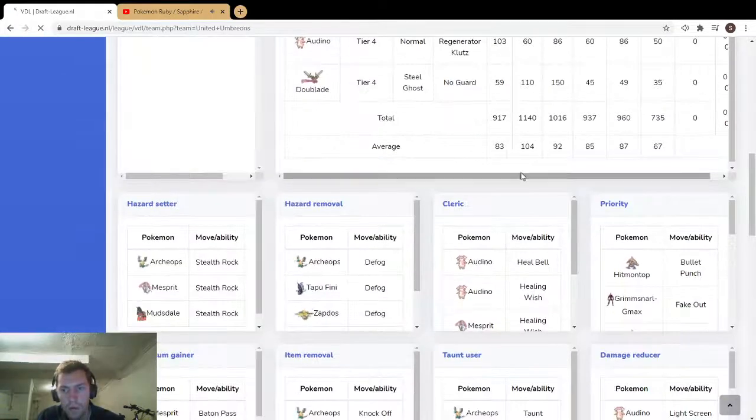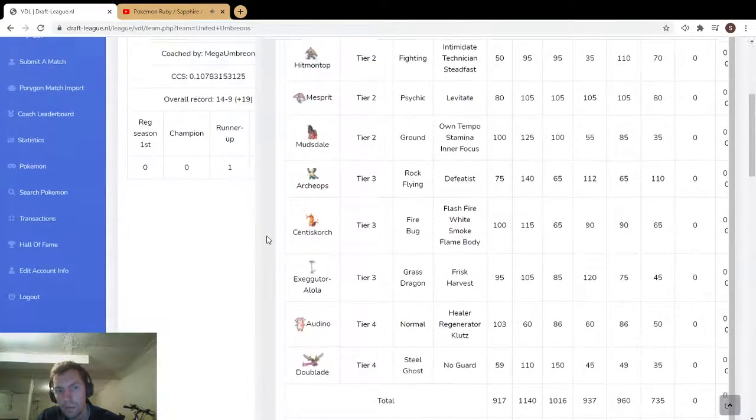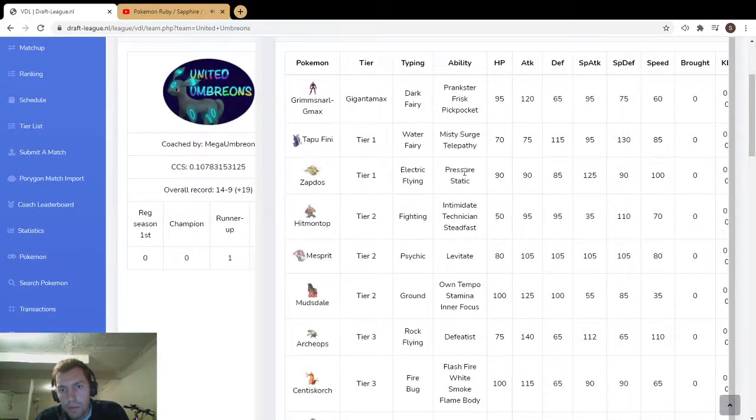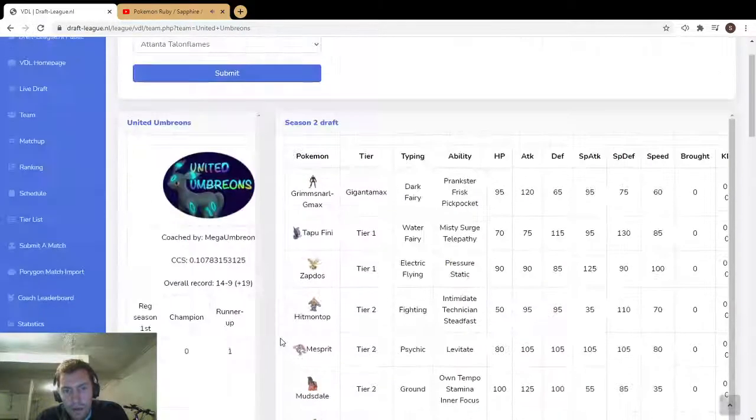United Umbrions. Wow — really high attack and high defense, great stats across the board, speed is kind of low so guessing more trick room oriented. G-Max Grimmsnarl — that's another great G-Max pick. You can do some cool physical stuff with it or just use Grimmsnarl with Prankster. And you can do Hit on Top with Bullet Punch Pickpocket stuff, so that's really cool.